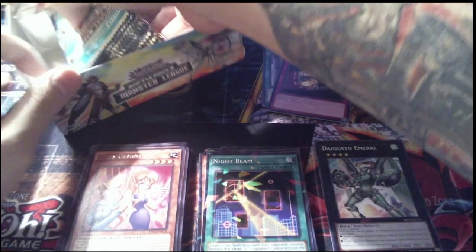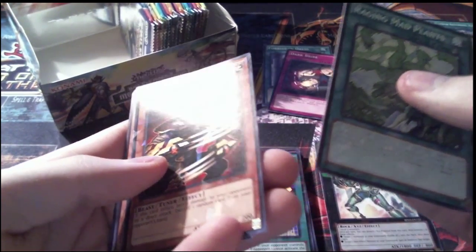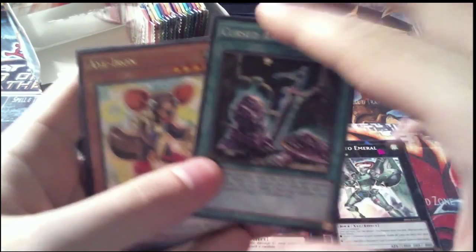18 more packs to go. Just bear with me a little bit longer. Left side, first pack: Raging Mad Plants, our Shatterfoil is X-Saber Airbellum, another rare Blizzard Dragon, and then Polynosis and Psychic Jumper for our commons. Next pack: Zero Gravity, a Shatterfoil Cursed Armaments, an Eye Iron for our rare, and then Card Advance and Magical Undertaker for our other commons.